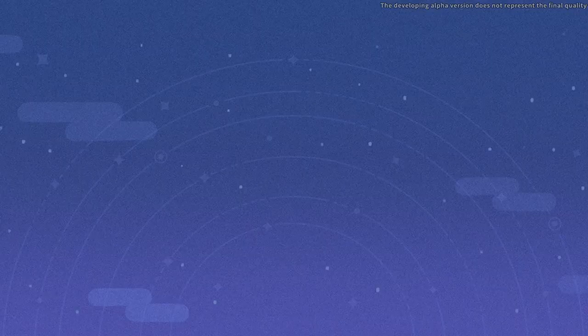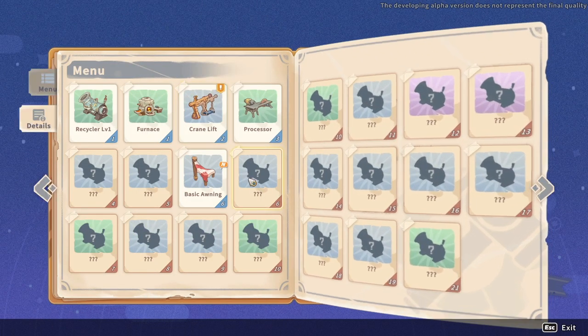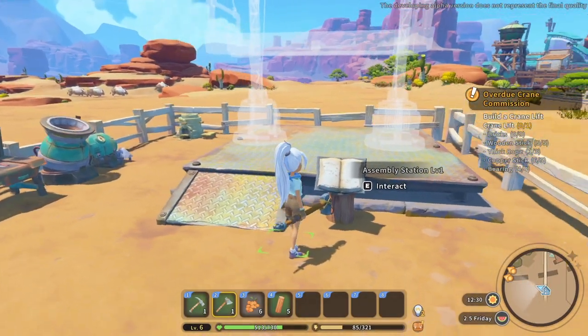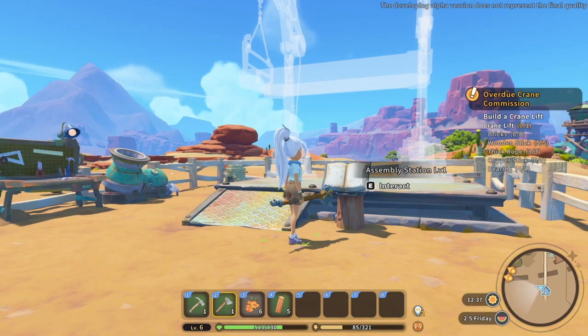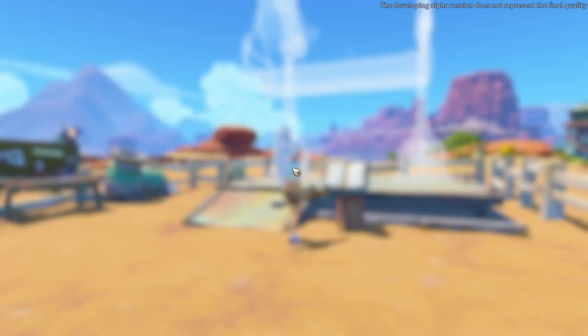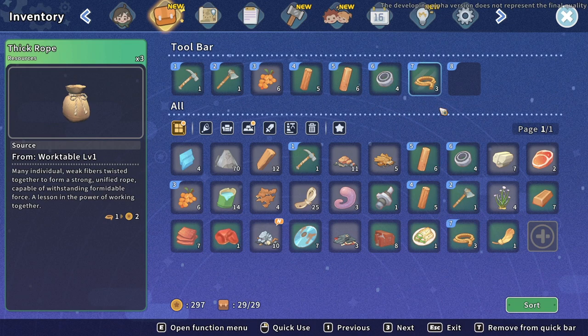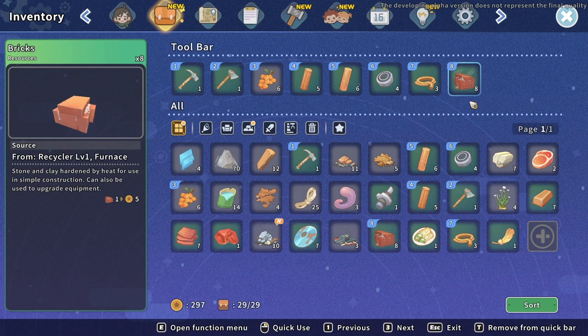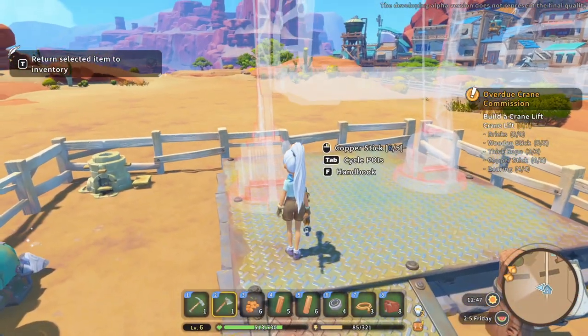It looks like we have enough for our crane lift, so let's go ahead and create that right now. It's huge! We need our bricks, wooden stick, thick rope, copper, and all that stuff. Let's drag everything up into the menu - the bearing, thick rope, and brick.